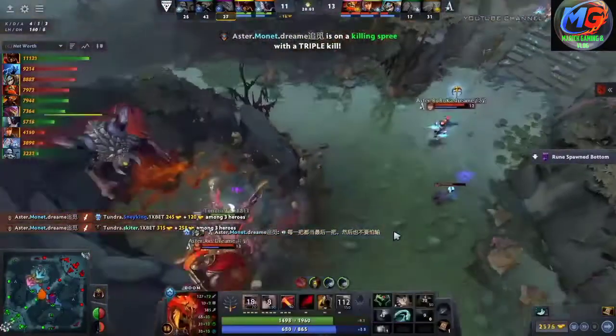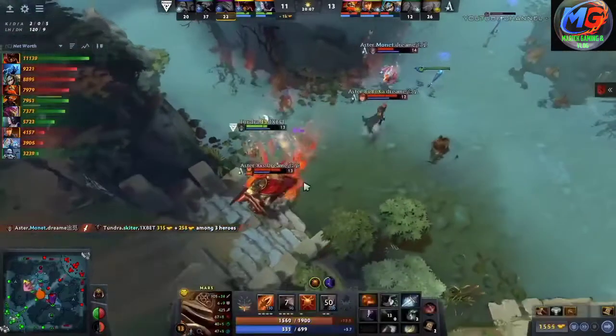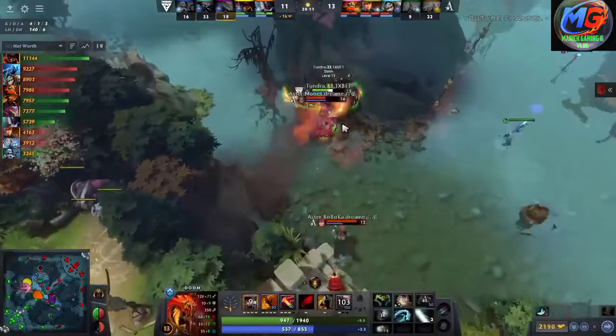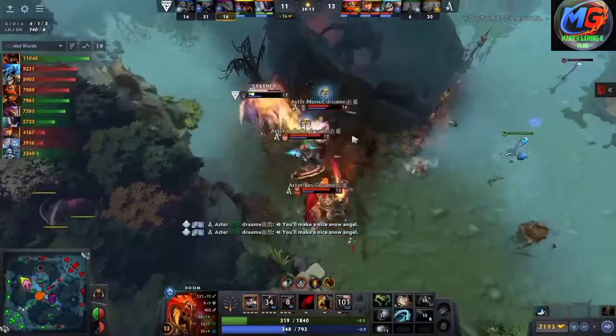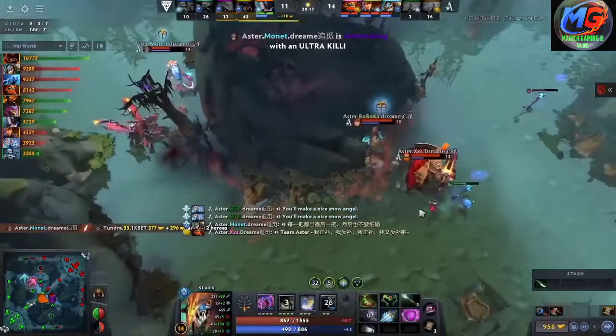He's back, baby! He's up to level 14 now — might even get another grab. They might just indeed get another one here. 33 — the Moonlight Shadow buff. He's going to try for the TP, but they found him. They're going to be able to take out another Aster member. Mone — ultra kill!